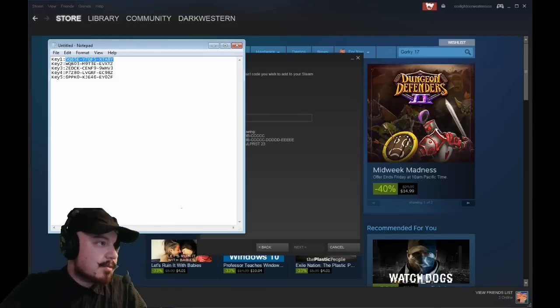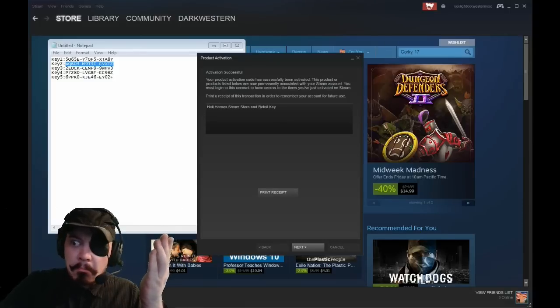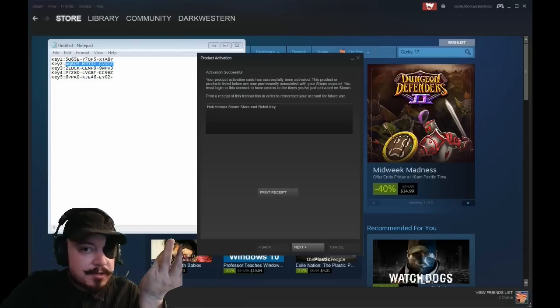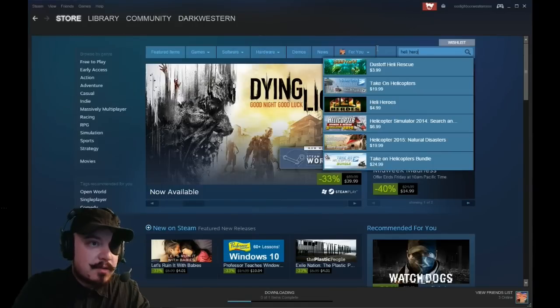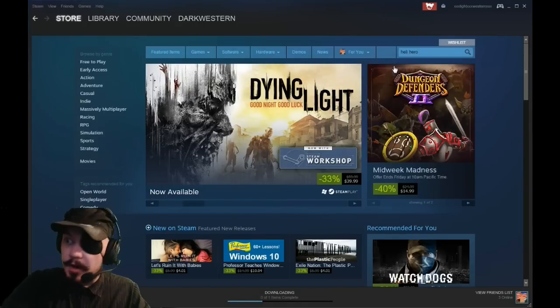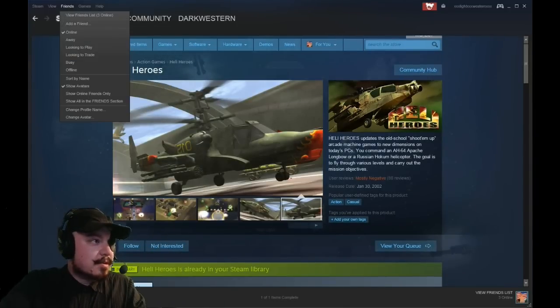Moving on to CD key number two: Heli Heroes. I have no idea what Heli Heroes is. We'll look it up — that's a $4.99 game, so that's not bad. On to CD key number three.